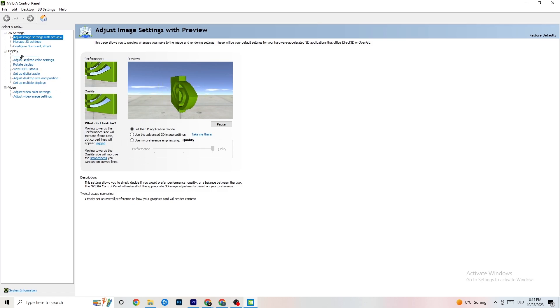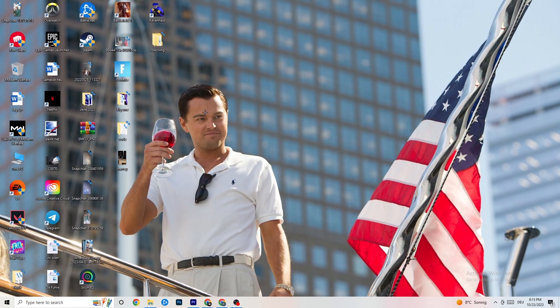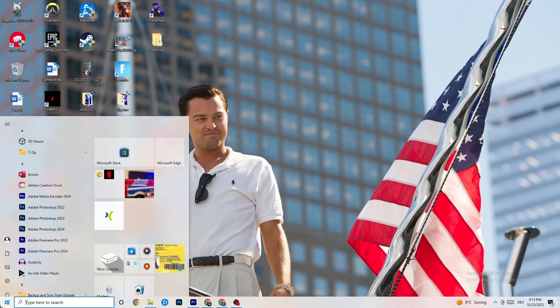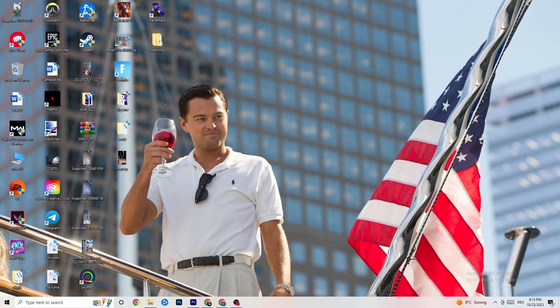Click 'Display' then 'Change resolution' and make sure your monitor's resolution matches your in-game resolution — a mismatch can cause crashing. Once finished, I'd personally recommend restarting your PC and checking for updates during restart. Then launch your game through the launcher first, then try directly through the shortcut, and see which works.